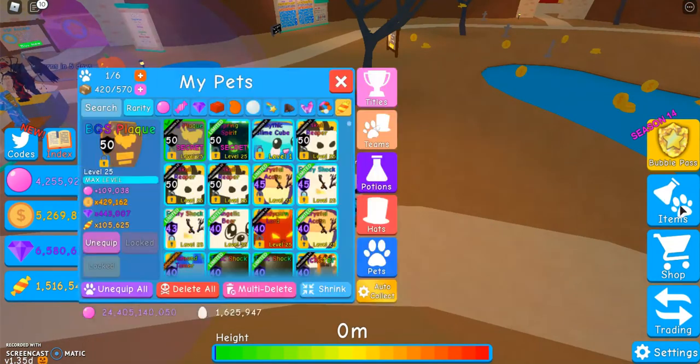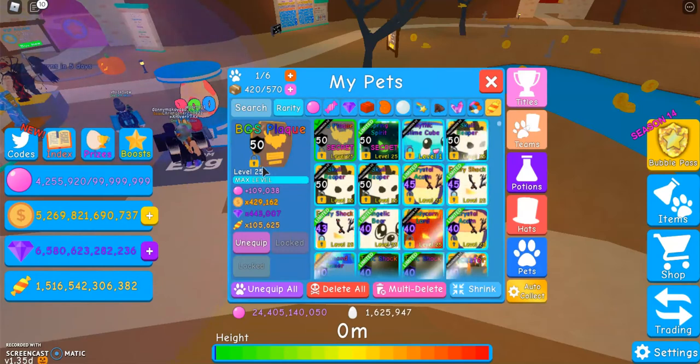So I wanted to show it in this video. For the stats — I already have it maxed, but when it wasn't maxed it was at like 30,000 or 40,000 bubbles. But now it's got 109,000 bubbles, 429,000 coins, 443,000 gems, and 105,000 candies. So it's the best pet I have right now.